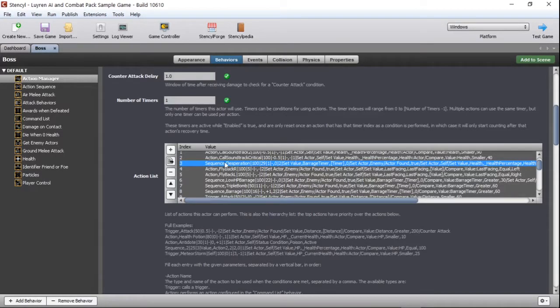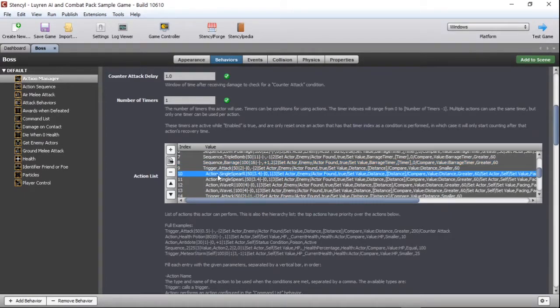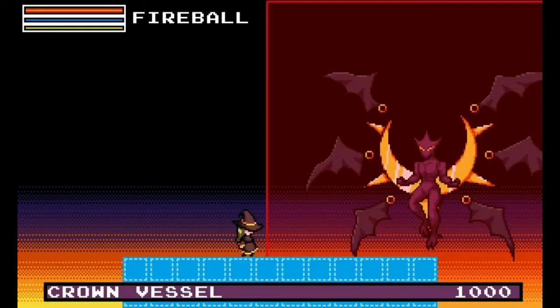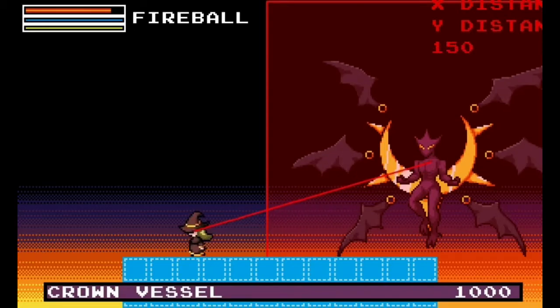When calling an action, it can be a trigger, an action sequence, or an action from the command list behavior. Now let's go over each of the boss's attacks. It starts its AI patterns as soon as the player enters its range.